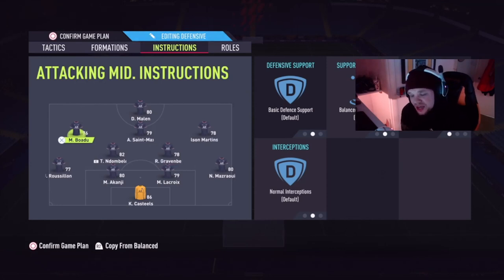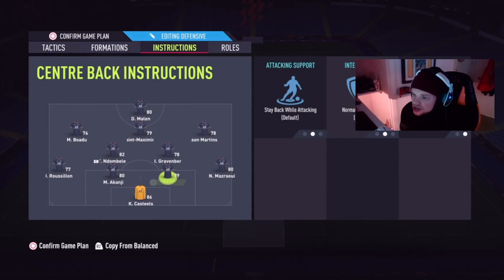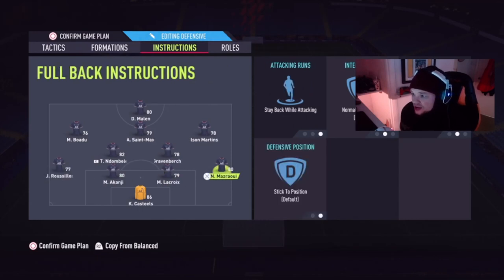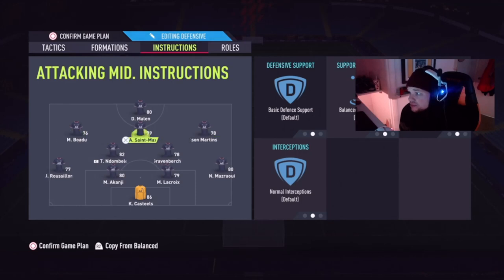For the RAM and LAM I've got free roam — I wanted to try something different. I remember in FIFA 19 a pro player called Dax was using free roam on his RAM and LAM and it was really successful that year. The difference with free roam is their positioning changes depending where you are on the pitch. If you're on the left side, the RAM sits tighter next to the middle CAM instead of staying out wide. But if you switch the ball to your right back, the RAM starts running wide, giving you that traditional winger option.